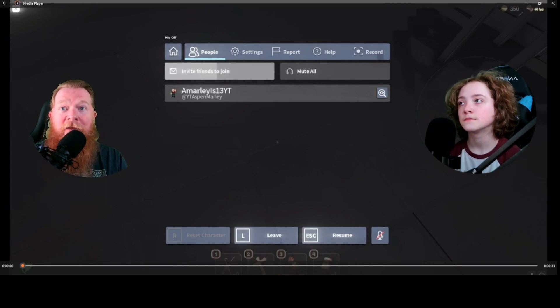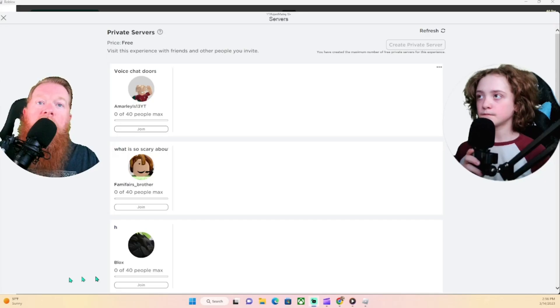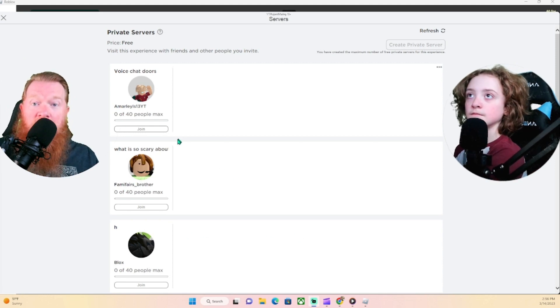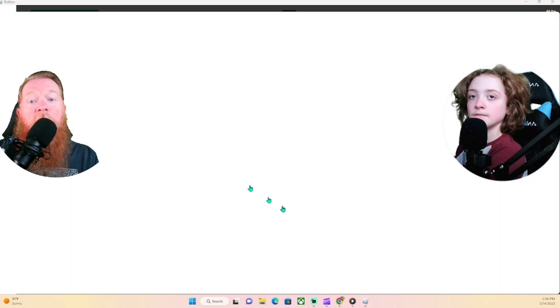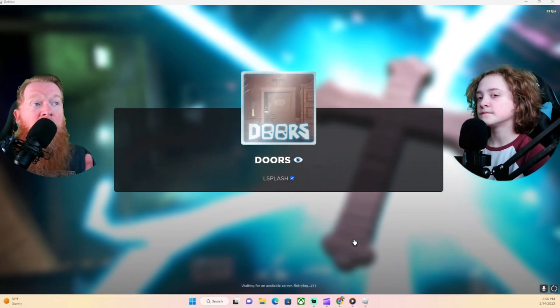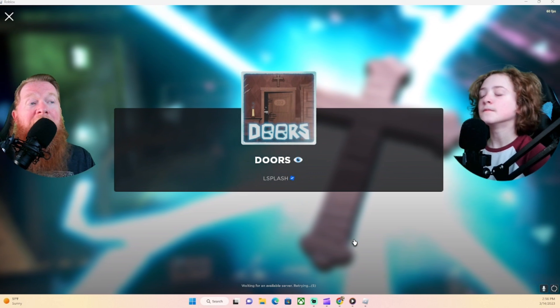Now we're going to show you how to get it in the next game. So now that we've shown you guys how to put the crucifix in the rift in room 100, we're going to show you where it will be when you're in room 1, when you get the very first key to start the game.